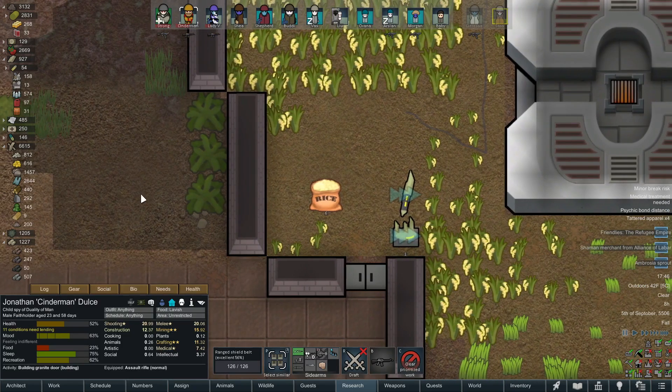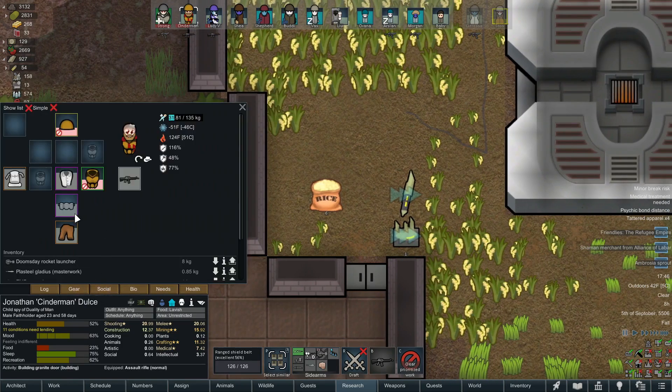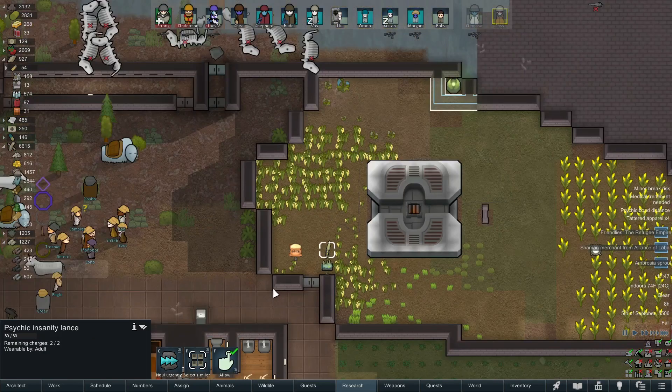If we go to apparel, there's the Insanity Lance. We click on it and boom — they dropped it right here in my little grow zone. No problem. Now I want to get somebody to equip this right away. Get up here, sir — you're going to force equip that Insanity Lance right away.